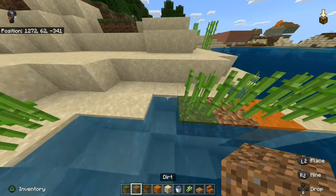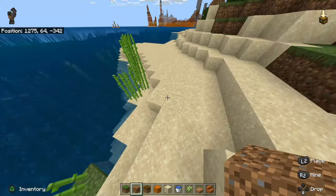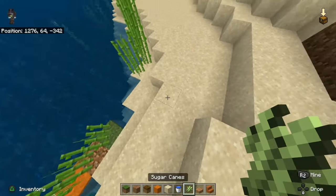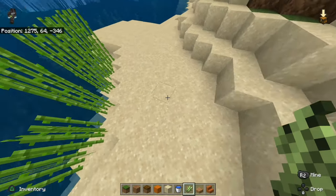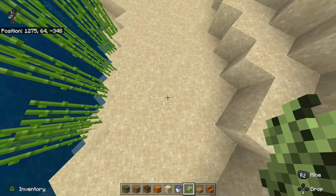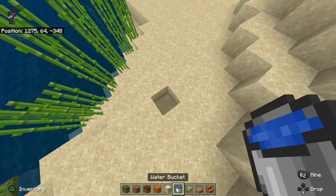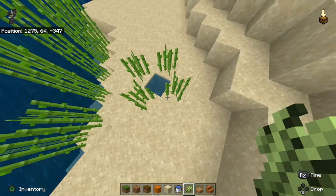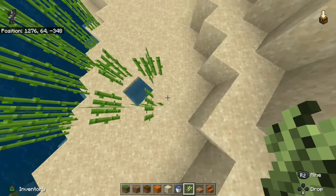If you try to plant it somewhere else — like if we're not by the water edge and we try to plant it — I can't plant it right here. What I first have to do is dig a block down, then put water down, and then I can put it along the water edge right here. If I try to put it at like this corner, I can't do it either.